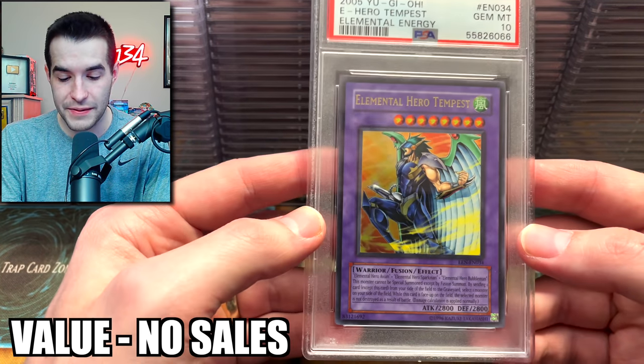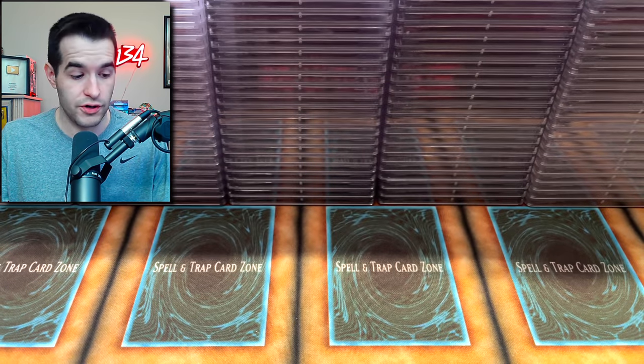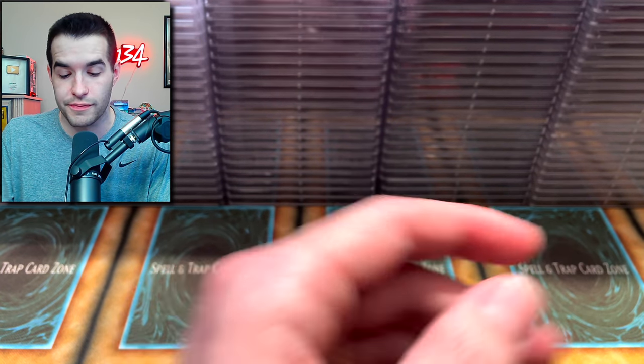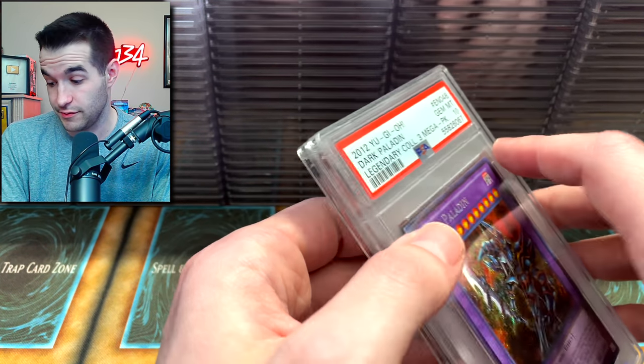We got a PSA 10 Tempest — that is awesome. We did have a couple upchargers, that could be one of them. The Dark Paladin — looks like he's sending better cards than me. Dark Paladin and Tempest PSA 10. I'm happy for him at least getting something good, because so far it's been pretty rough for us.